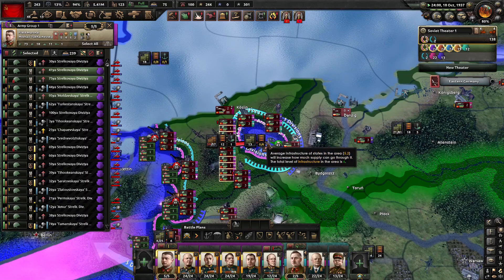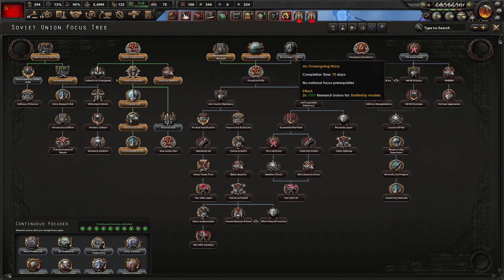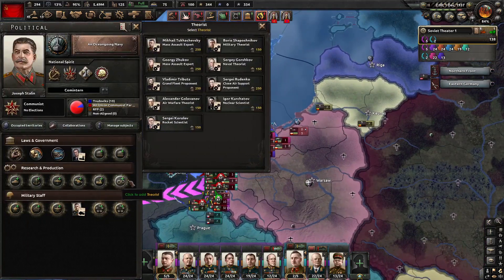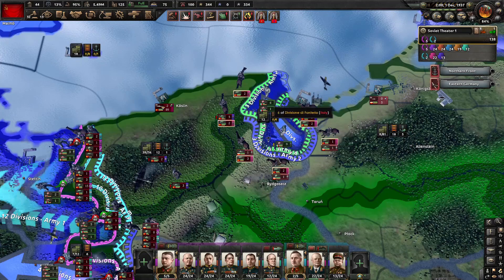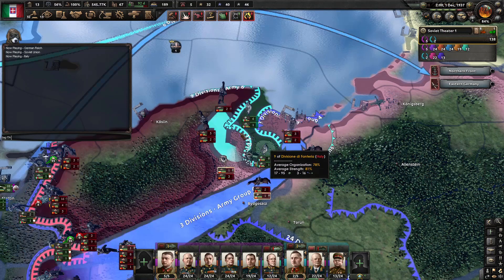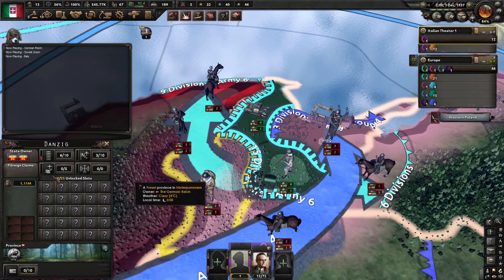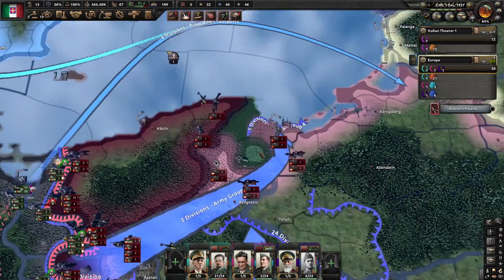It seems that these divisions are encircled but they still have 13 supply. We've completed our national focus Transpolar Flights and we're going to go on to an ocean-going navy. We'll build some more civilian factories and assign our mass assault expert. Now there's an issue where encircled divisions have loads of supply, so what we're going to have to do is take over to Italy and just disband them, because this is really a bug that I'm hoping is going to get fixed. They're apparently getting supply from local, but this is a Polish core state — it's not a core of Germany or anyone, and it doesn't have a victory point inside it, so this really is a glitch. So I'm just going to manually fix that.